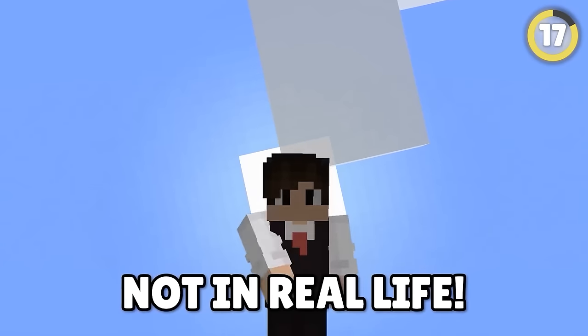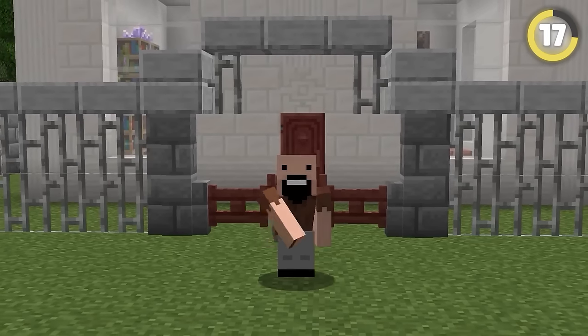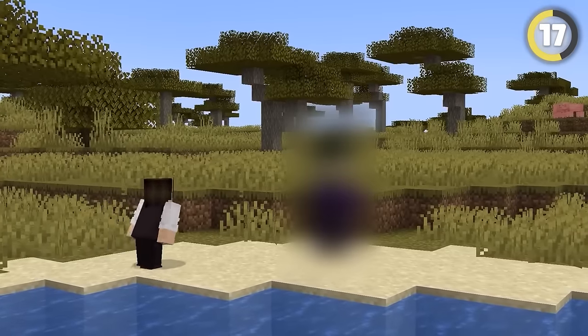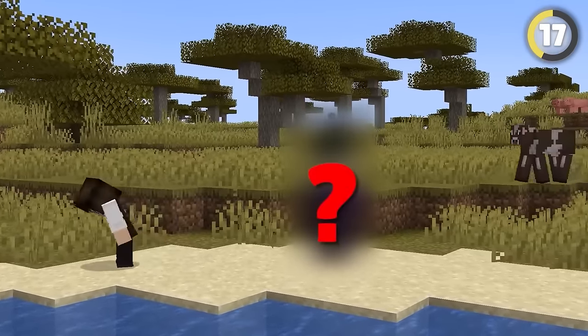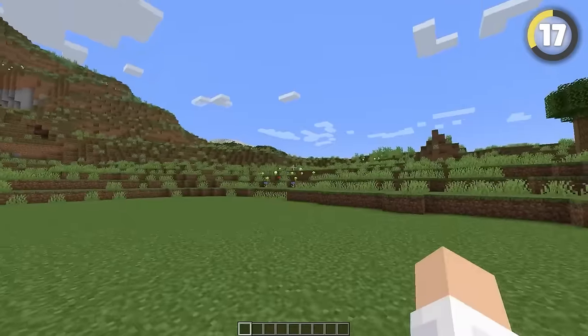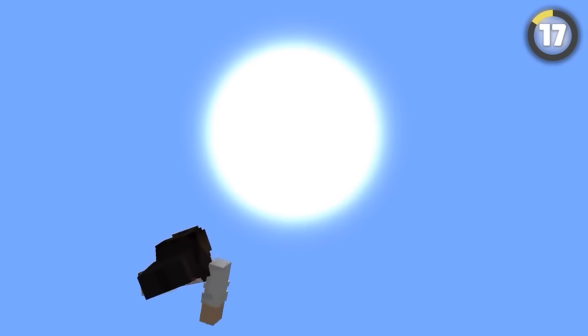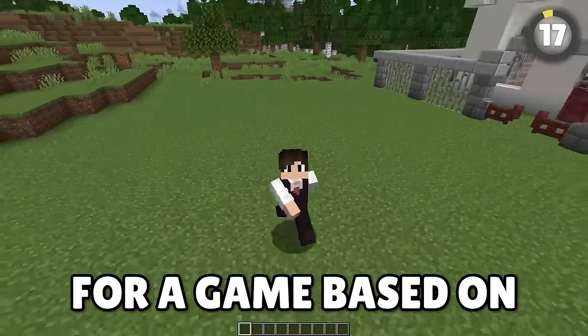Look at the sun very closely — not in real life! Notch had some crazy ideas back in the day. From a red dragon to a sky dimension, there was one change so weird no one could have guessed why it was implemented. I'm talking about Notch's decision to make the sun round — he did exactly that for one beta pre-release. Weird decision for a game based on literal cubes!